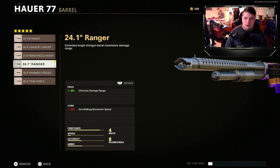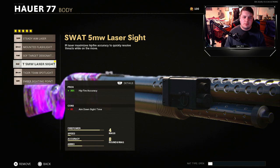Next we're going to go with the 24.1 inch Range barrel. A lot of people would ask why not run the 25.2 inch Task Force — it's a longer barrel, but it only gives you damage, not damage range, which is the important one with a shotgun. The 24.1 inch Ranger gives you effective damage range by 30%, making it hit harder from a longer range.